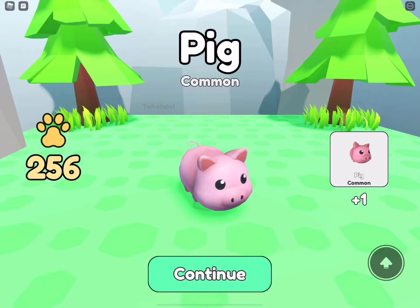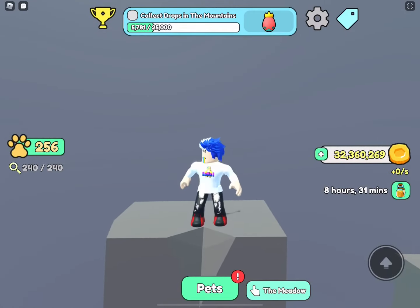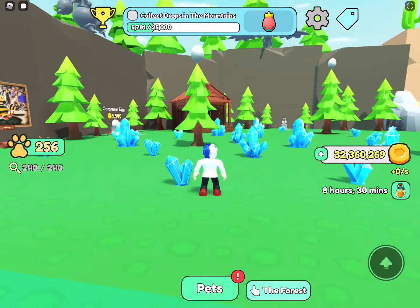This is the other part that's also very easy within the meadow area, and this completes all the eggs located in the meadow - which is the first part of starting your journey in Collect All Pets. Now moving on to the forest.